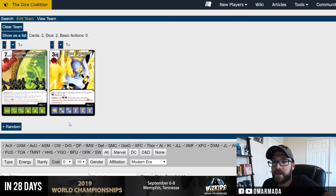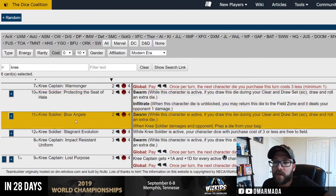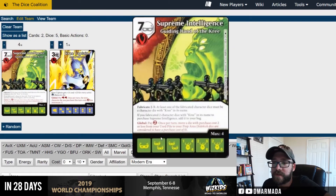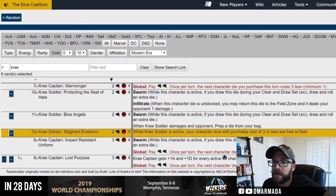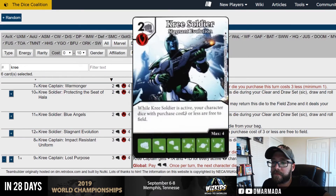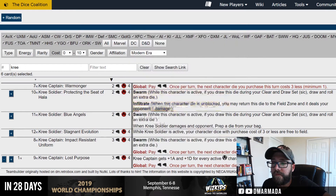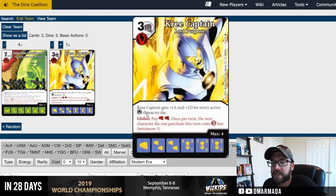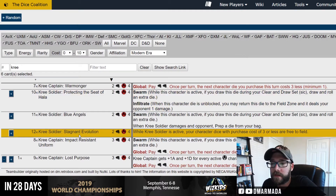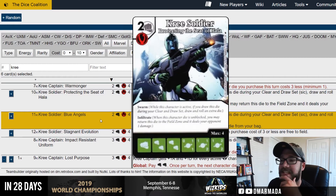Let's max out the Supreme Intelligence because we're going to buy this thing — that's going to be awesome. I've never bought a Supreme Intelligence before. We want one of the other versions too — it's a 2-5 so we can run the three version and the two. Do we want the free-to-field one? I don't know — swarm and infiltrate just seems fun. This one's probably better because it makes himself and your Kree Captains cheap to field, or zero to field.